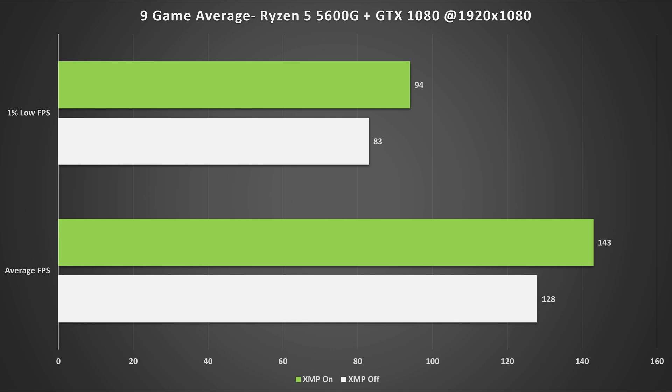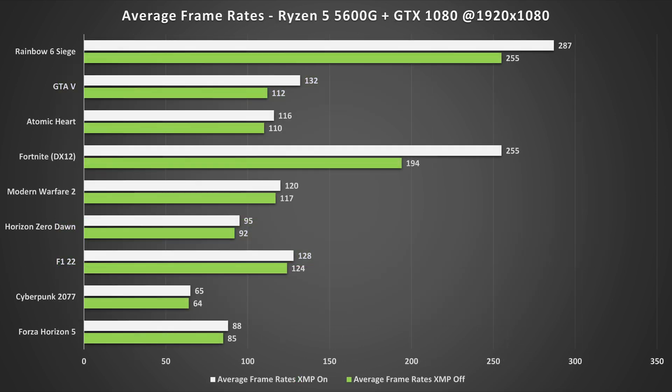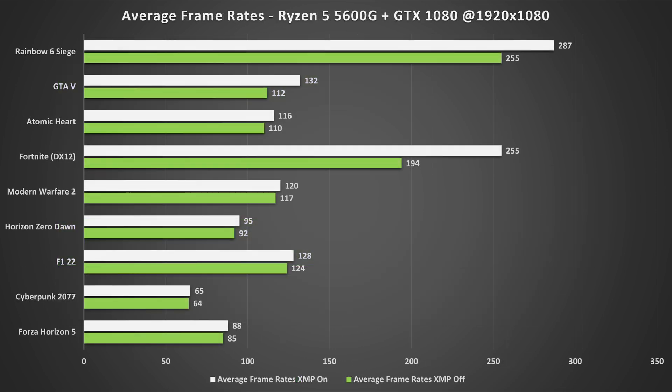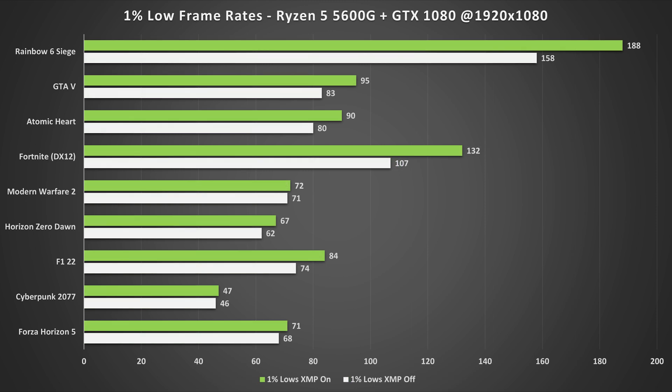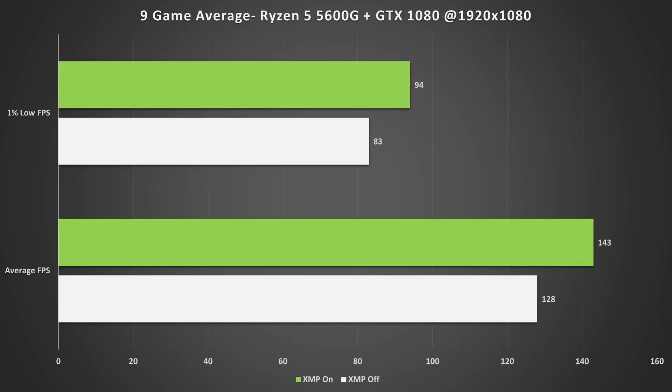Looking at the nine-game average, we see a 12% performance uplift overall. This varies by game, but 12% is relatively minor yet still a welcome upgrade. Looking at the one percent low figures, we observe a 13% uplift, which translates to a smoother gaming experience with less jitter and hitching — which is always nice because I don't like stuttery gameplay.